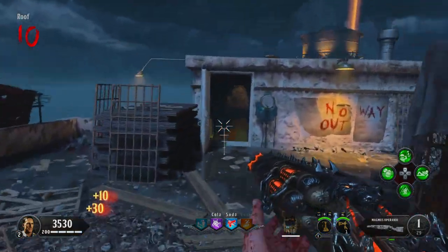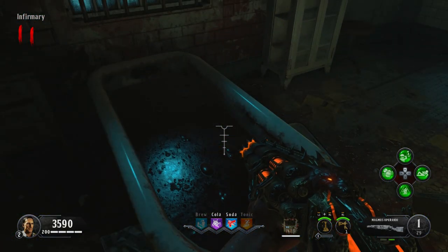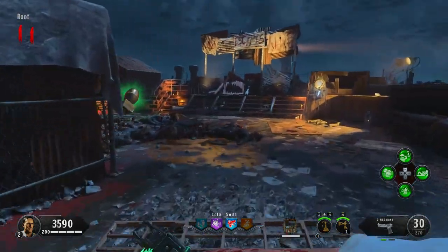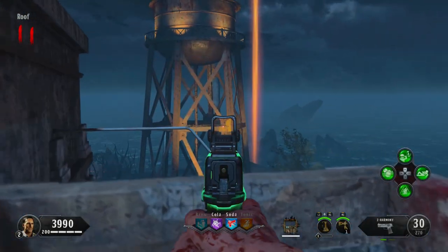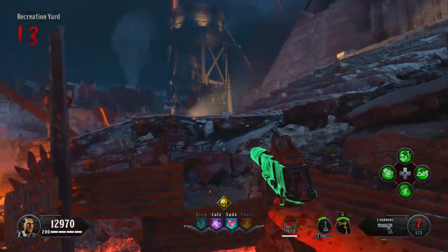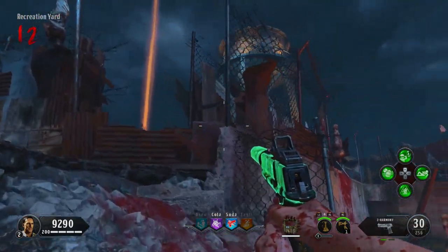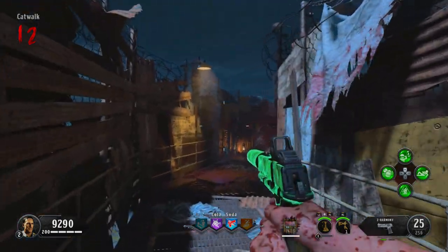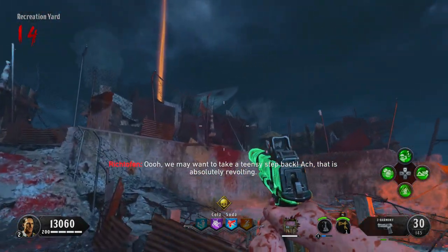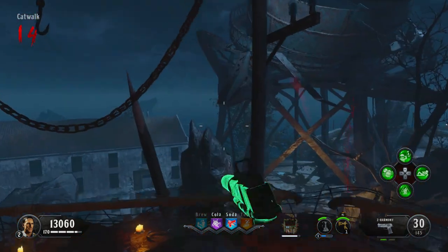As soon as the bathtub's filled, hold Square, X, or the action button on PC to drain the bath. Now, instead of going straight down to the catwalk like normal, make your way back up onto the roof. Just where I'm aiming now there's a piece of metal that'll fall off — you can also see a second one slightly above it. You can shoot them from the roof or from the area between the main prison and catwalk, and also from the catwalk itself. Once you've shot all four pieces, the water tower will collapse and your character will make a funny quote.